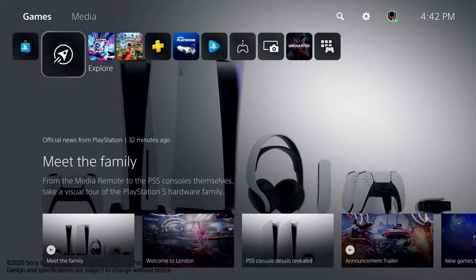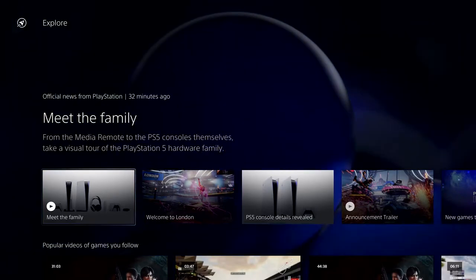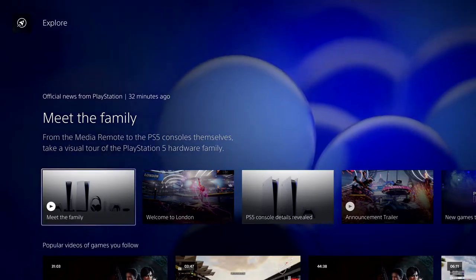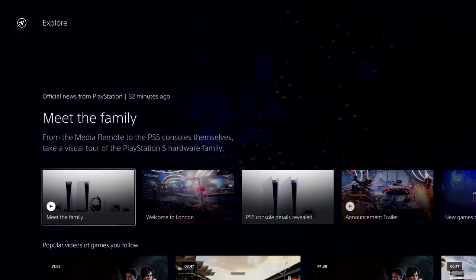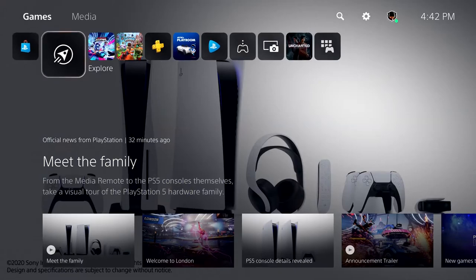Let's move one spot to the left and check out Explore, which brings together all your games. We saw a view of this from the Control Center earlier, and another view will also be in the new PlayStation app for mobile devices. Explore keeps you in the loop with official stories from PlayStation and from all the games you're following, including trending media from the community. We'll be testing and learning about this feature in the U.S. at launch, so not everyone will have this on day one.